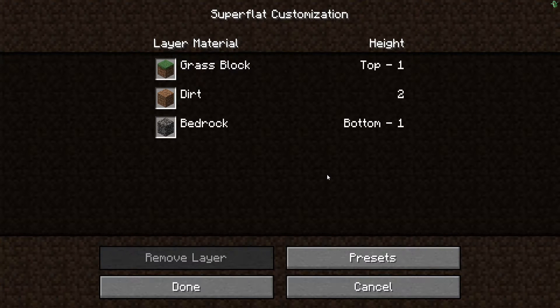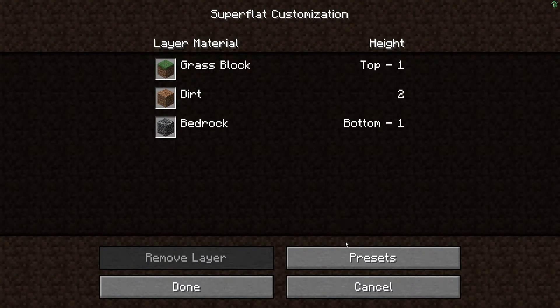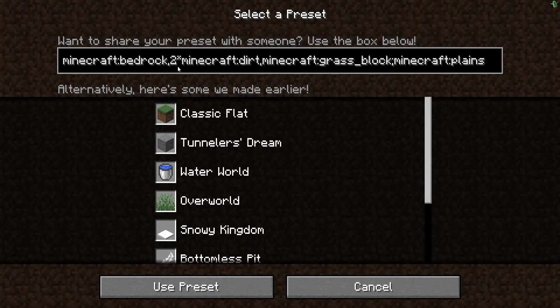Click 'Customize', then go to 'Presets'. This is where you can see how many dirt blocks there are, and you can change what you spawn on — basically what's just underneath the grass blocks.